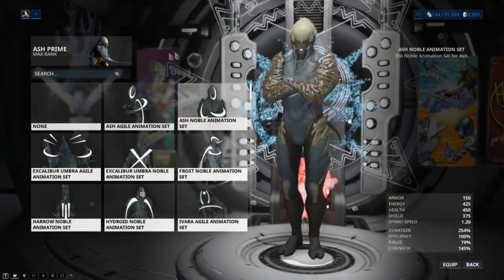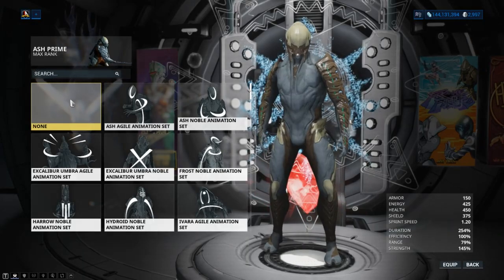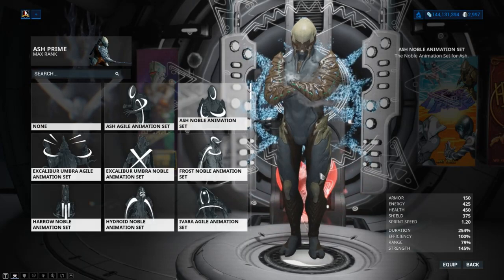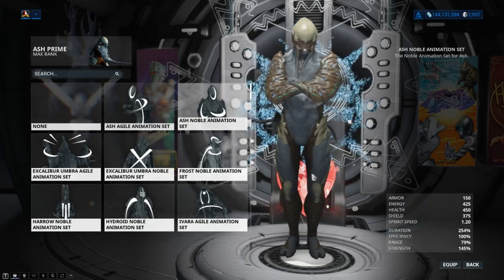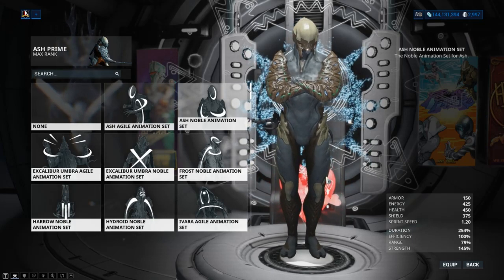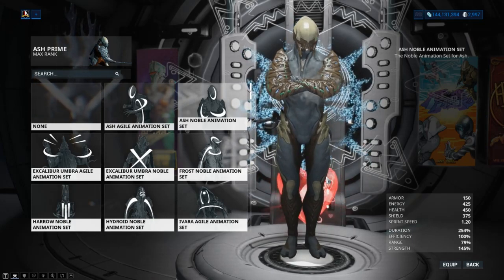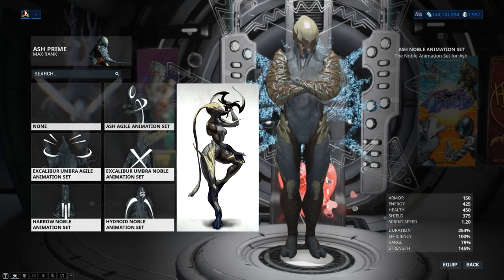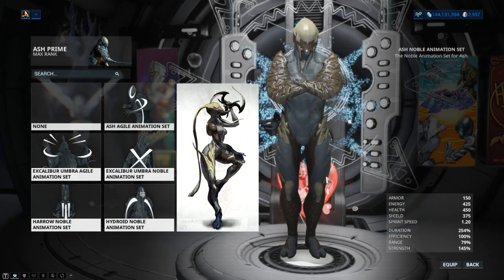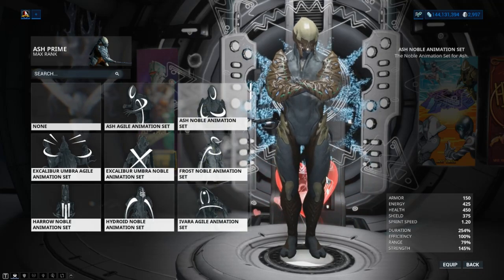When viewing Ash in-game, you can see his left arm is covered by smoke — a continuous ventilation. This may have something to do with Ash's Smokescreen ability, as he uses the same arm for animation when casting himself invisible. When Ash was originally created, he was conceived as a female Warframe with two previous names: Ninja, and then Smoke. But all of this was later scrapped when he was released.